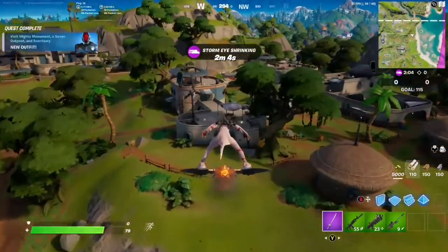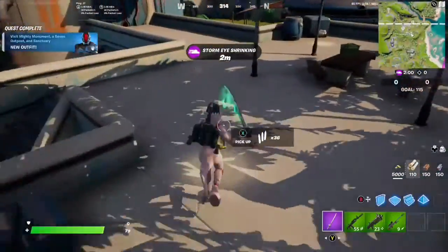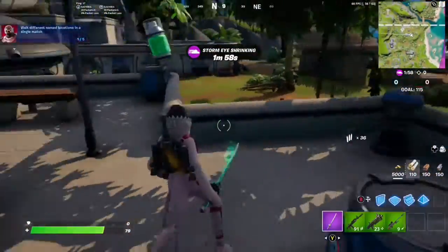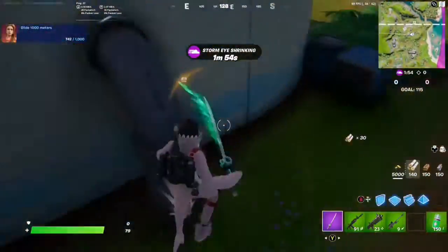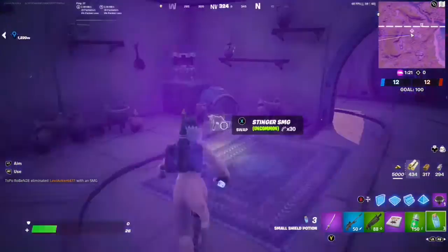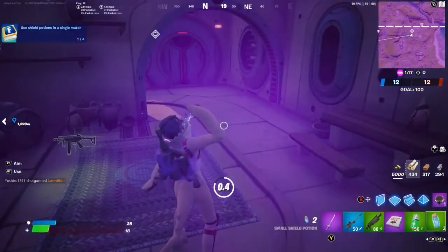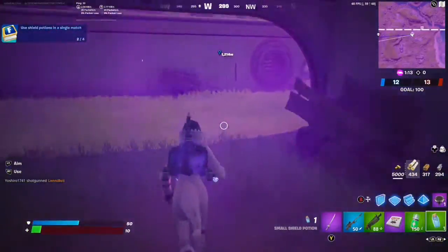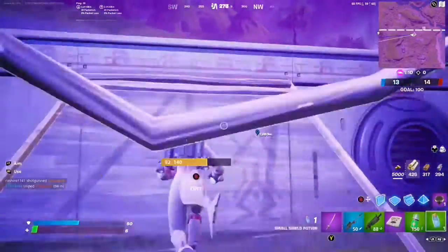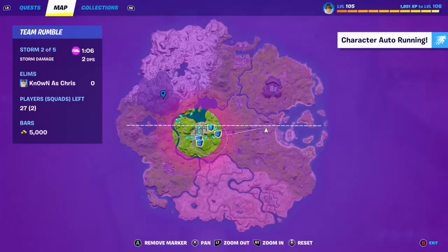There it is — that's the first step out of the way. Now I'm gonna travel around here for a bit and try to find some shield potions to get the second part of the quest done. Here's a decent spot, might as well use them now. Sweet, two shield potions down, we just need two more. We'll let the storm take us and hopefully find some more shield potions.